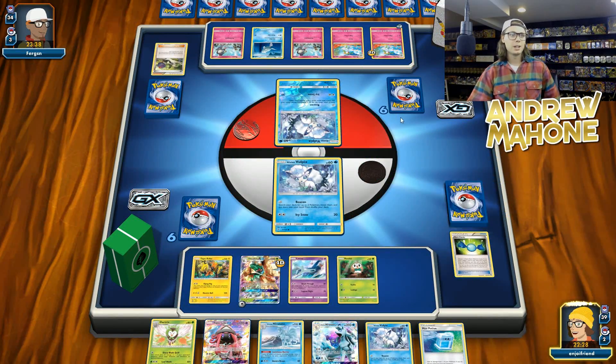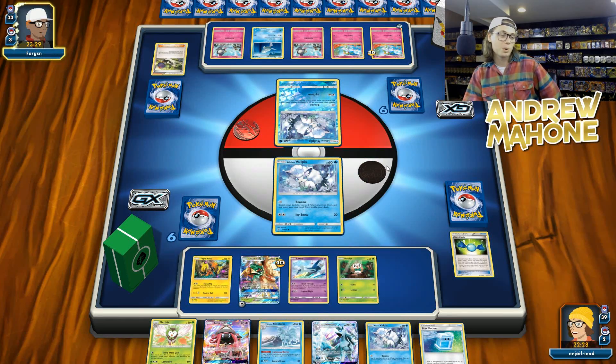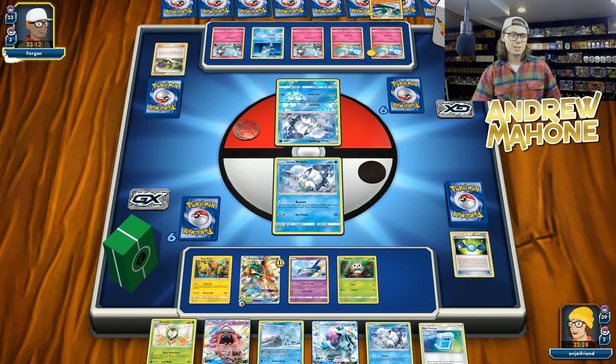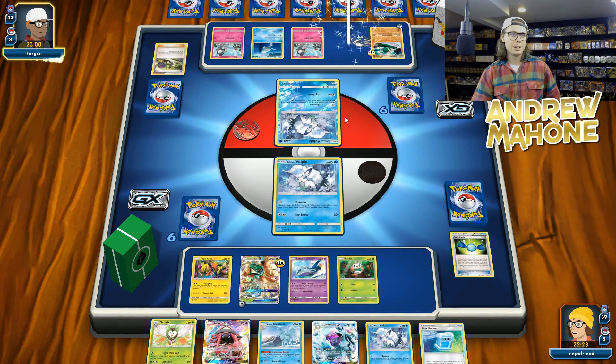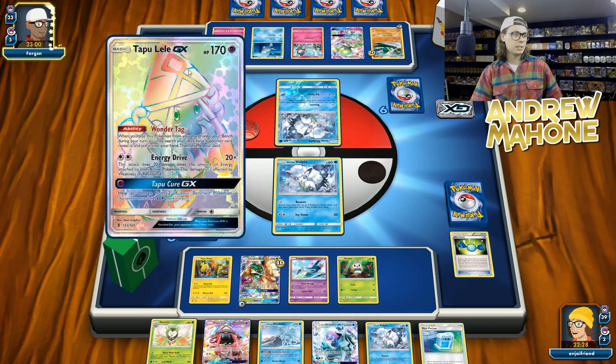Next turn, unless my opponent knocks out this Vulpix — which I don't know if they will try and go in that greedy — I can evolve into Alolan Ninetales GX if I want and start to spread with Ice Blade, or I could evolve into Alolan Ninetales and just kind of blockade my opponent from doing anything. I would like to get another Rowlet down on the bench. That's why I didn't bench this Vulpix — I want to save room for Rowlets.